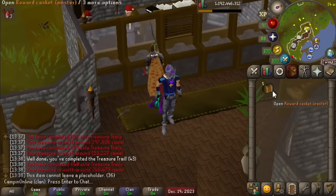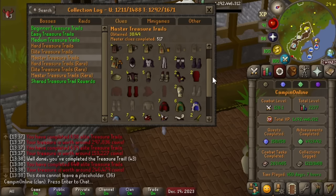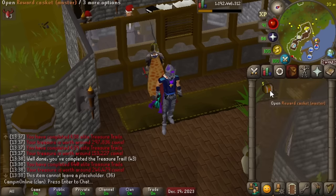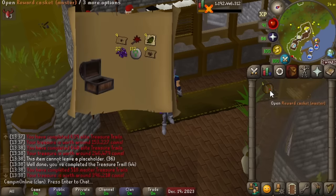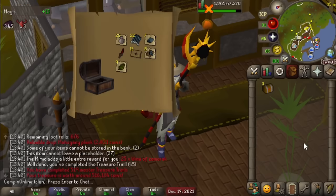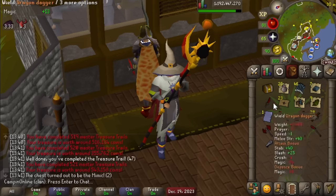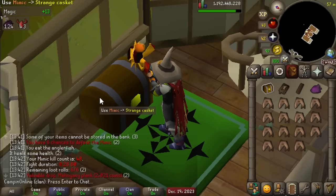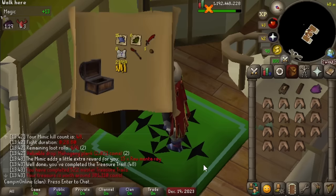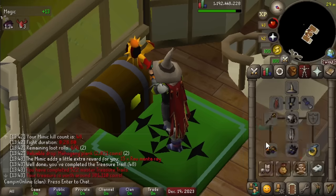We'll keep this one master in the bank since it's an okay triple step. Pretty unlucky with masters today but five masters is not too shabby. There's not really anything we can get from here other than megas basically, and I guess the one god sword kit. Mimic number 47! Three more masters left. Another mimic - number 48. We'll use the mimic on the casket. Not a bad opening at the very least - two new hard uniques.